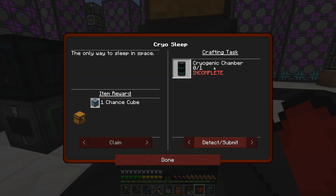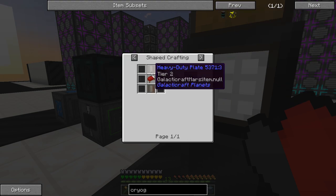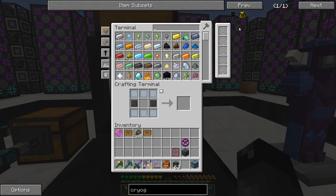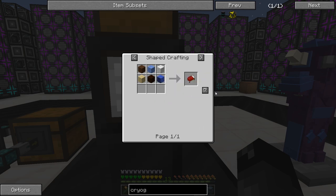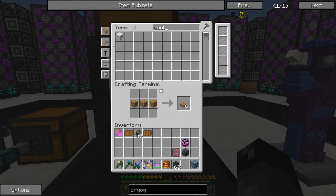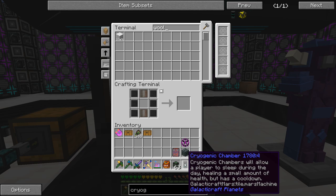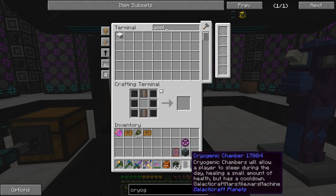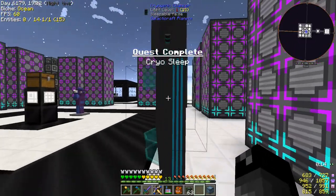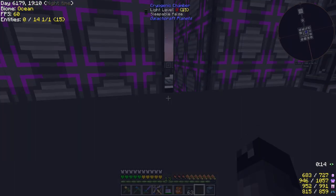Cryo sleep is another quest that wants us to make the cryogenic chamber. To make it we need a bed, heavy duty plate, and compressed — it should have all of those in the system. We don't have a bed, so let's make one. There's the bed and the cryogenic chamber. It says cryogenic chambers will allow a player to sleep during the day and heal a small amount of health, but it has a cooldown. I just right-clicked on it — it's just allowing me to sleep.